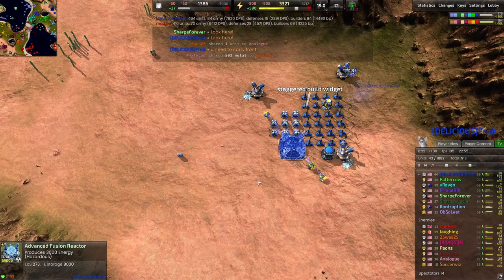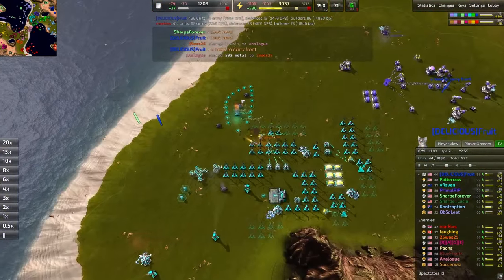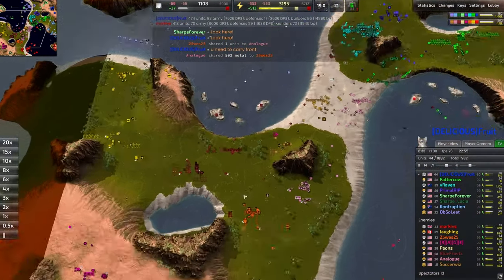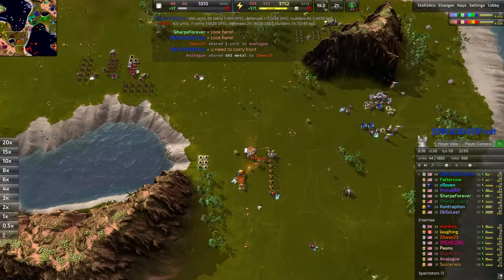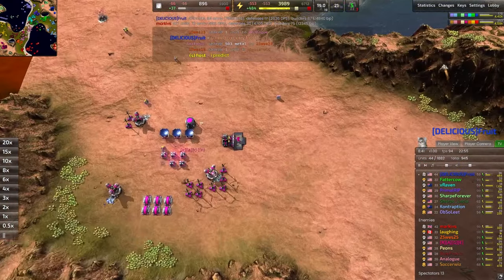Already going up to an advanced fusion reactor — eight minutes into the game. That is nuts. That is a crazy, crazy fast advanced fusion reactor. Ticks will eventually clean up that underwater tank assault driven here by 25 West. What an insane play — Delicious Fruit showing us some spectacular play.